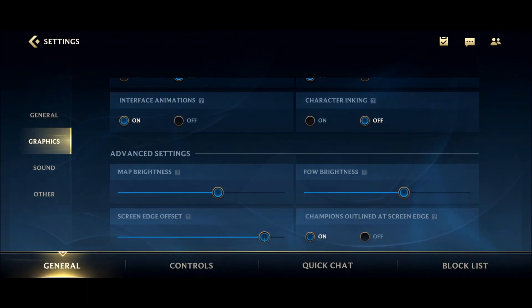The last setting that can really help you is interface animation. If you're running on a low-end phone, definitely go with off. You'll see in the settings there are nice effects and stuff like that, but it can be really laggy if your phone is old. If you're feeling that everything is very slow in the menu, go with off and you will feel that your game is a lot snappier.